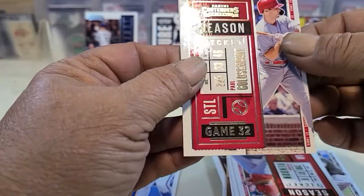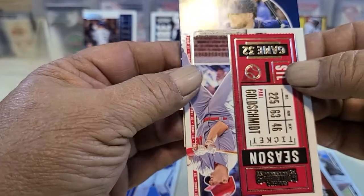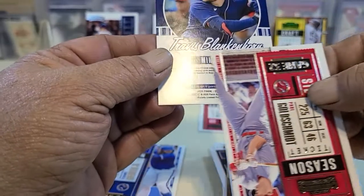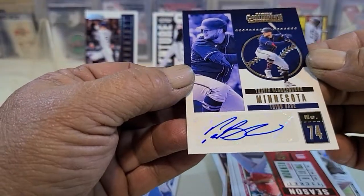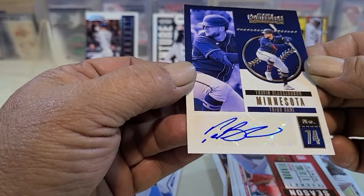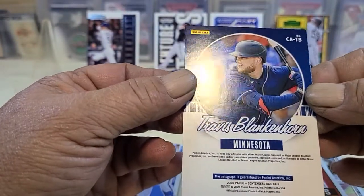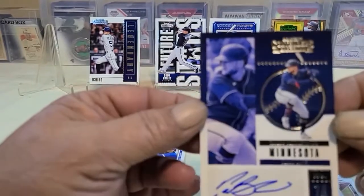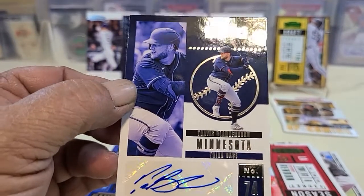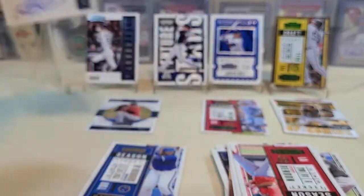And then for our auto — who is that? Travis Blankenhorn, Minnesota Twins, number 74. That is definitely a nice card. I'm not too sure about him — I'd have to look him up. If anybody from the Minnesota area knows about him, please leave a comment and we will set him up here.